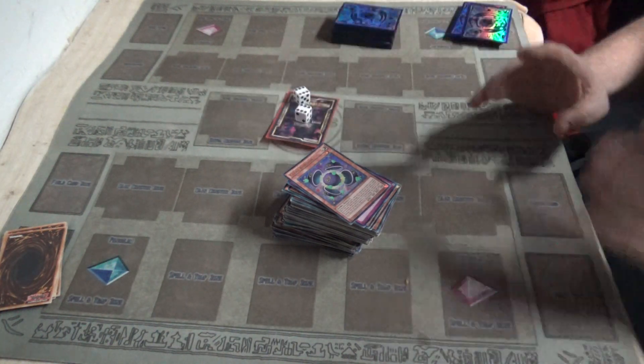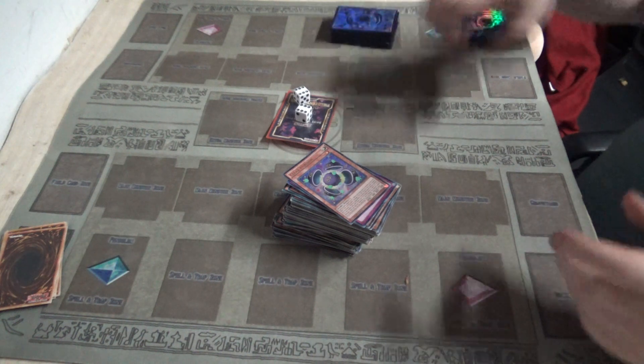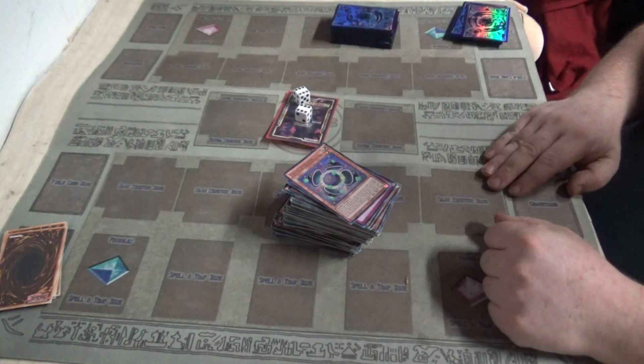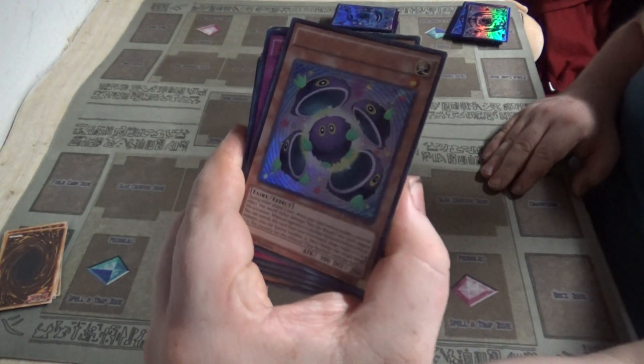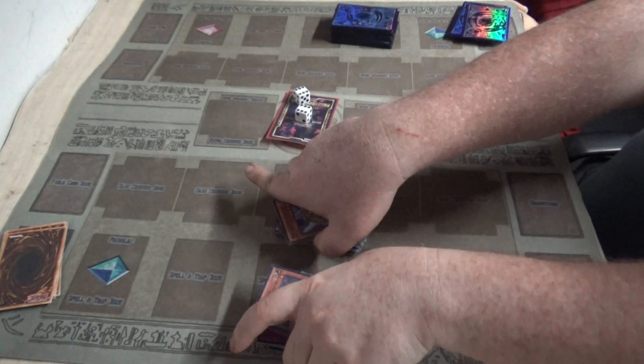This is YouTube. Today I'm sharing another Channel Unchained versus anime duel. This time it's going to be Attempt, aka Little Yugi.